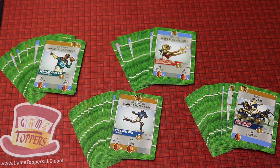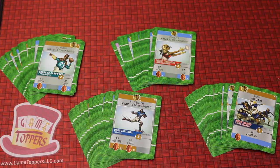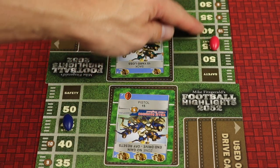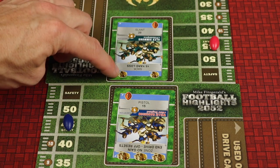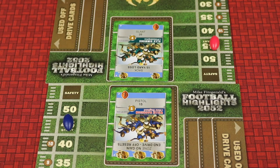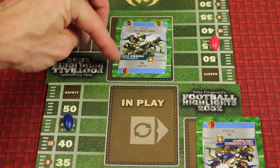Football Highlights 2052 is a card game for one, two, or four players where you'll be one of these popular teams: Philadelphia, San Francisco, Dallas, or New England. Both teams have their own board where they'll be playing cards, but they're trying to get their football to score on the other team's field. Players will be playing cards trying to block plays with helmets to footballs of the same play type, like passing. But then the card they selected for defense flips and becomes their offensive play, so there's lots of strategy as to what you pick.